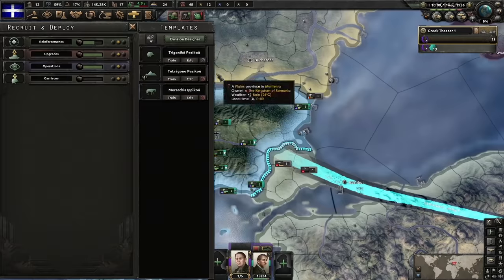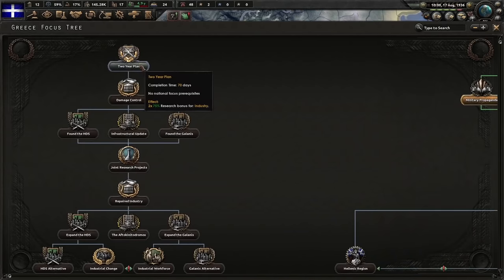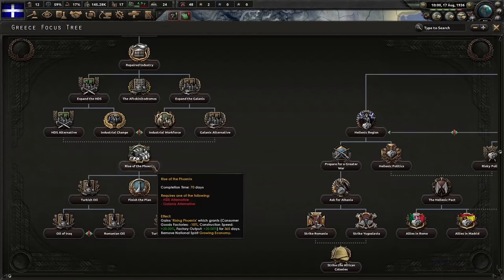Converting all the divisions to basic infantry and putting them onto the front line of Turkey — go! We're also going to add on the artillery. In the meantime, we're going for the Two-Year Plan industrial boosts — damage control, repaired industry, and eventually Rise of the Phoenix, which gets rid of this awful national spirit the Greeks like to refer to as 'patriotism.'